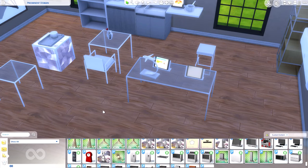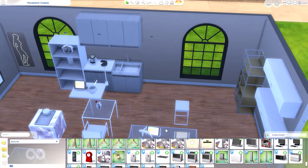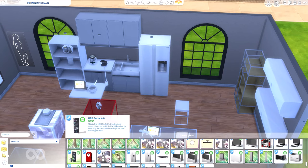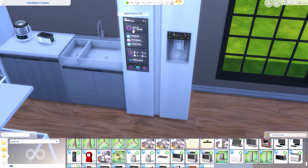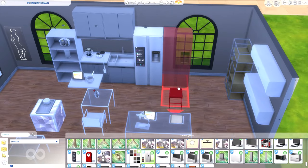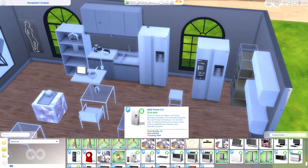Moving on to the appliances, we have a couple of different fridges and a smart fridge screen panel that you attach to the fridge door. It makes everything look more modern — it shows the temperature, weather, and looks like a smartphone app on the fridge. This panel works on both fridges that come with the pack: a wider one and a smaller one.